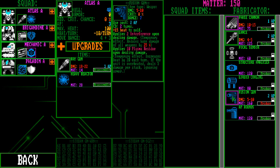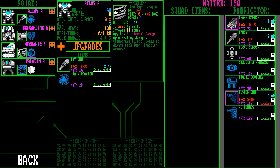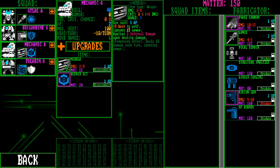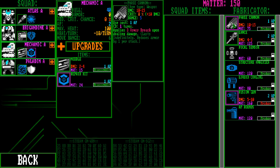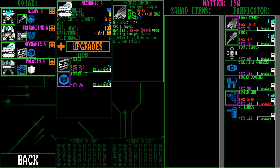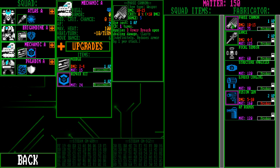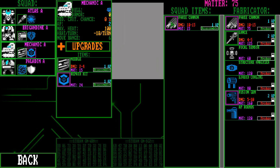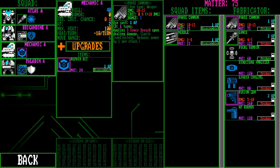What's a focal sensor? A 40% crit chance — that seems really good. Liquid cooling, a fusion gun that applies interference upon dealing damage, AP rounds. We've got the mechanic here — he has an ability, he can do a repair, but he also has a terrible gun: 2 to 4 damage. But if we want to buy him a better gun, like a phase cannon — that's 10 to 15 damage, applies armor breach. Let's buy this for 75 materials. We're going to swap out the needle on the mechanic and give him a phase cannon.